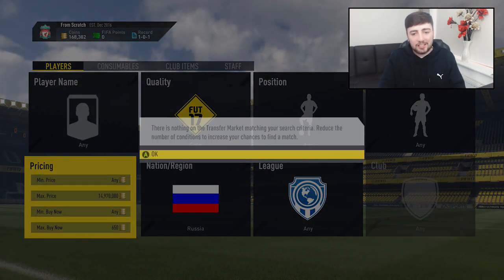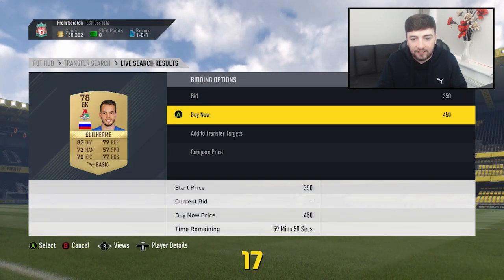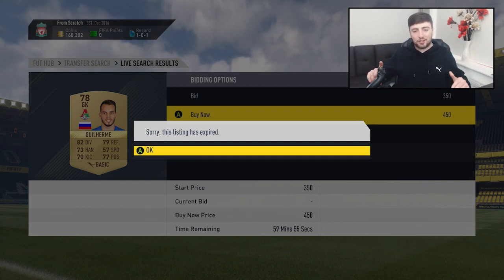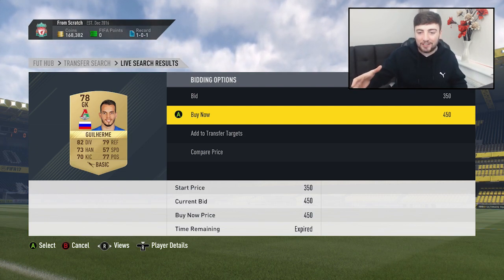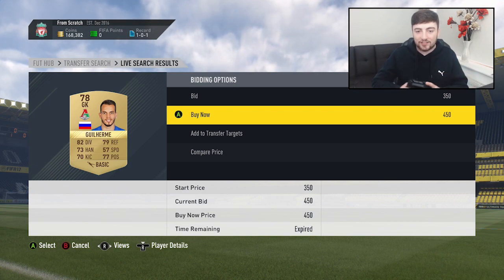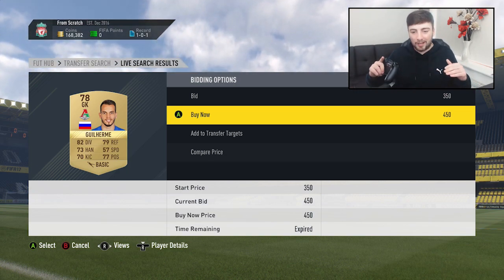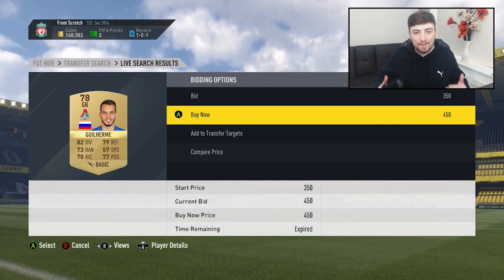I will explain later on why that Zenit card was so expensive. The market is kind of buggy — it did take a while to process, but another card for 450 coins. As I was mentioning, Zenit cards are incredibly expensive, so if you can get them on this sniping filter you have got an absolute bargain — but another card already for 450 coins and we miss it again.